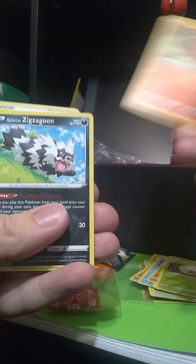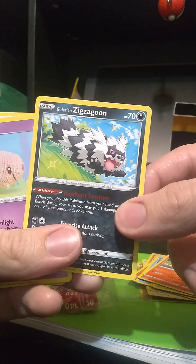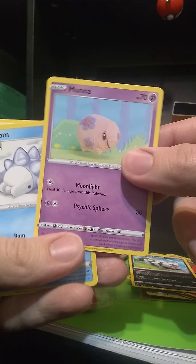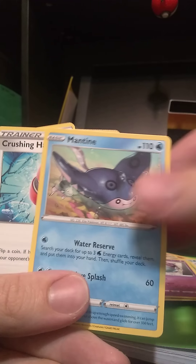Camera needs to focus — there we go. Sizzlipede, Galarian, Moona, Snom, Grookey — good starter — Lum Berry, Poltergeist — oh, that's nice — Fighting Energy, Man-Time, Crushing Hammer — they brought that back — and Switch is back too.